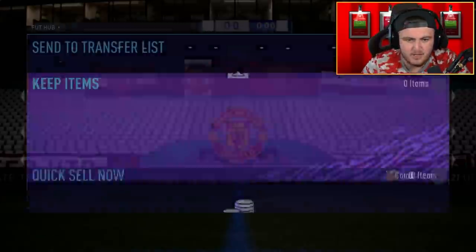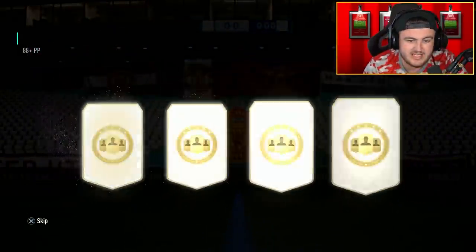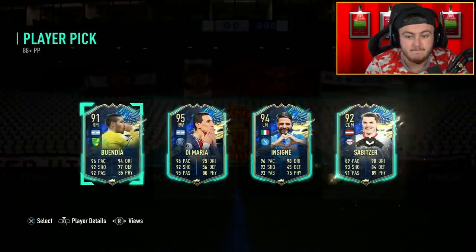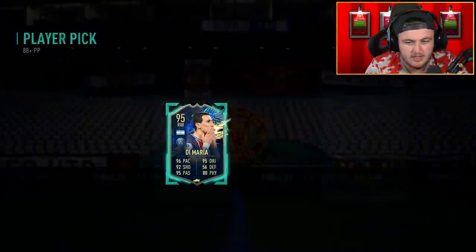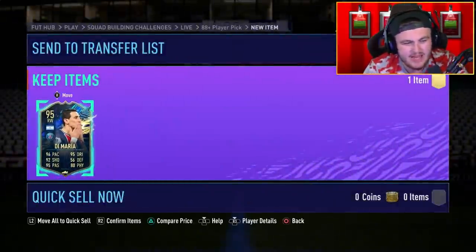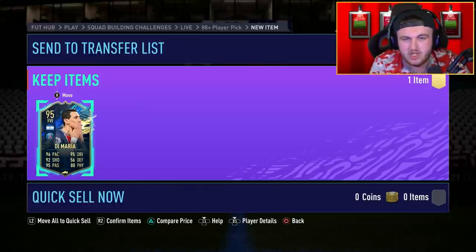I thought I'd try an 88-plus player pick on my own account now and just see if we can get some good luck. A little bit better than the other one we opened — we've got 95 Di Maria. It's good fodder, but for an 82-81 and a full rare gold squad, that's decent, but it's just so long to complete the SBC that I wanted a little bit better than that.